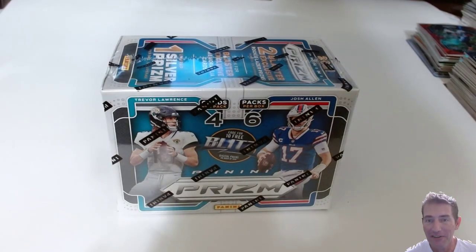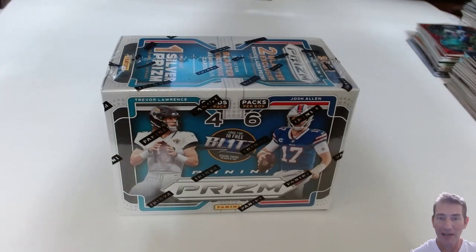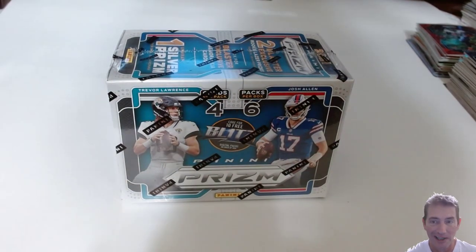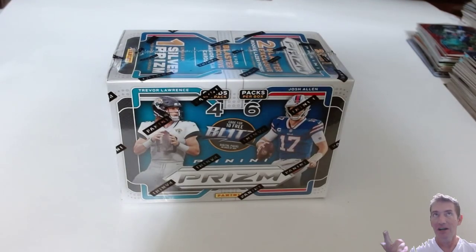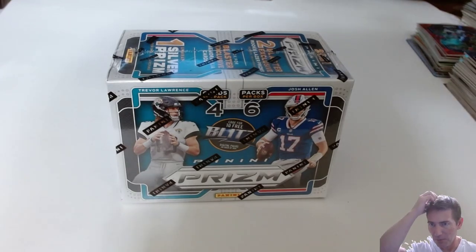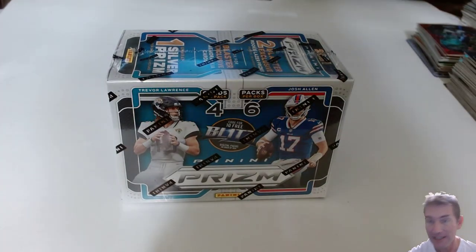Alright everybody, I got the PRISM NFL 2021 Blaster. I'm hoping to get this guy right here - T-Law right on the front - some Mac Jones, some Trey Lance. I got Justin Fields out of the other video I did, his insert, and I got the Zach Wilson base, but no parallel on the quarterback's wall. They got a Kyle Trask Silver Hollow, so I'll take that.